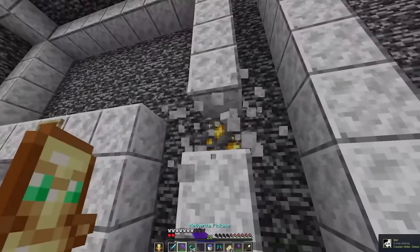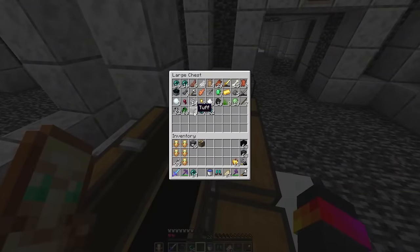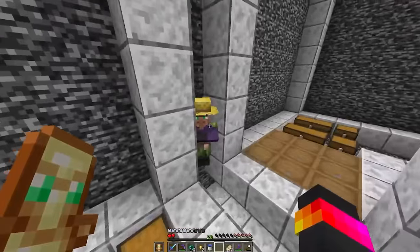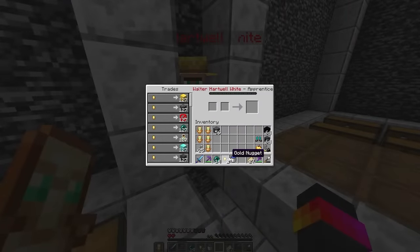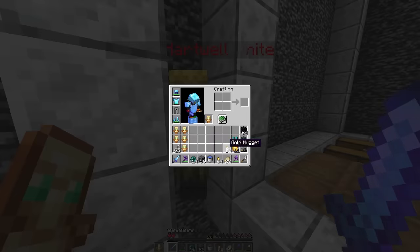Oh my god, it's gold! Wow. Do I have any cobblestone? This is a little awkward. Let's get started — what should I buy first? Let's get some gold. And why is it not 127? It would be nice not to have to trade with this guy ever again.